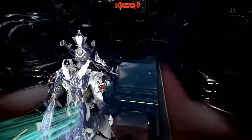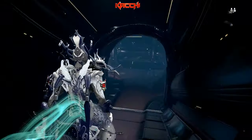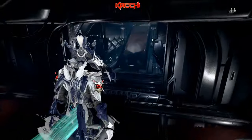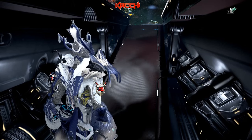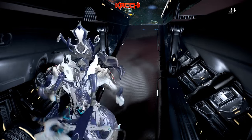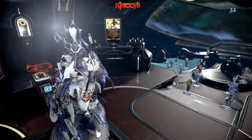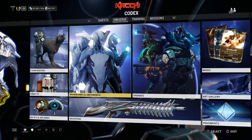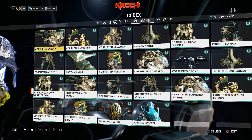Welcome back to another Warframe video. This time I'm covering the six new aura mods from the Silver Grove quest — those six aura mods that drop from three specters in particular. The question is: are they worth getting? To get these mods, you gotta know which specter drops them. You can scan these specters to get their info and know what they drop. So let's go to the codex and I'll show you what you need to do.